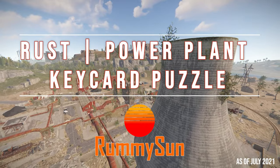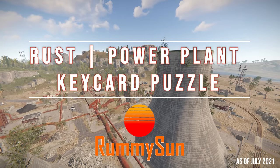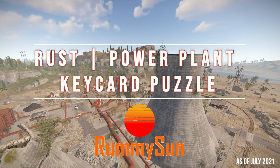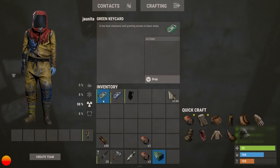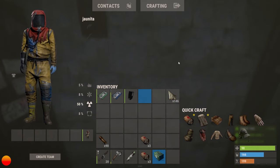In today's video we will cover how to complete the keycard puzzle at the power plant in Rust. To complete the puzzle you will need a green keycard, a blue keycard, one electric fuse, and I do recommend going in with a rad suit.